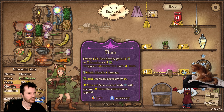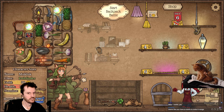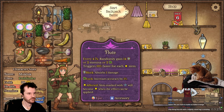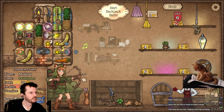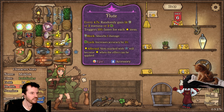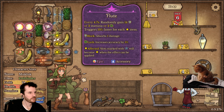Flute: every 4.7 seconds gain 14.2 — that's three slots. Why did I make this? Trigger 10% faster for each star icon. So it just added a bunch of stars below it — it's going to trigger 40% faster.